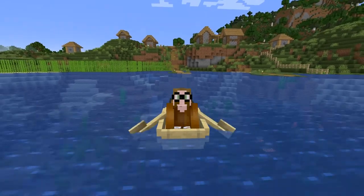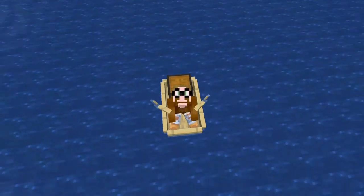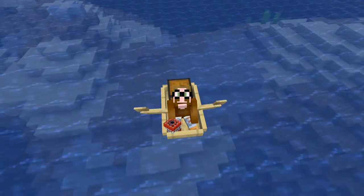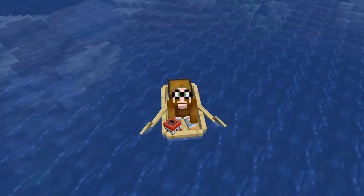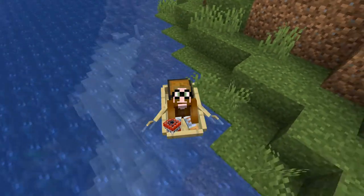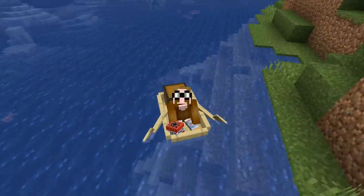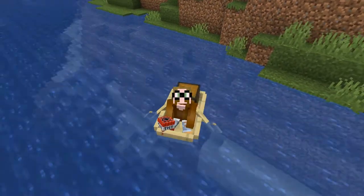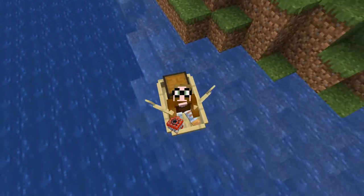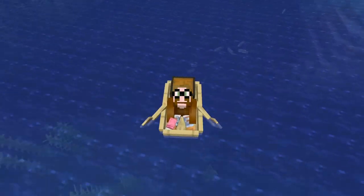In today's episode we are going on an adventure, and we do that with this new chest boat. We have a bit of TNT from the gunpowder and sand we got. Maybe we can find a desert or at least a sandy beach where we can get more sand, and then we will find a way to get more gunpowder. And of course the obligatory pink bed from our sheep.